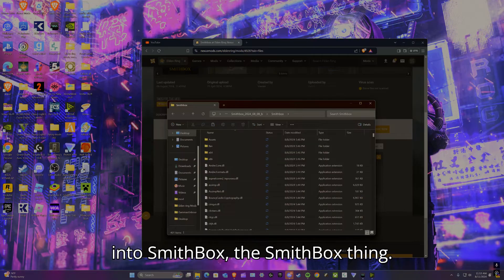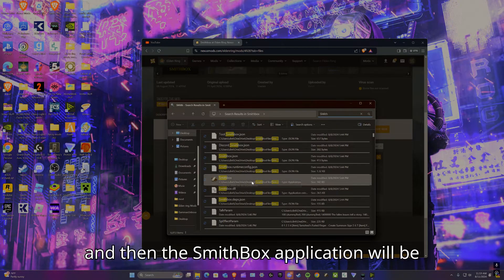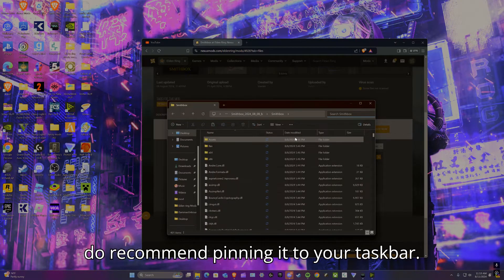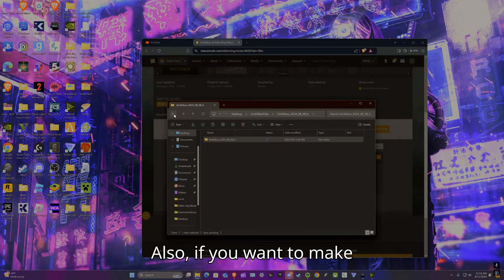Once that's done, you'll click Download, get the Smithbox file, extract it, and you'll get the folder. Go into Smithbox, type in 'smith,' and the Smithbox application will be right there. Double-click on it and it should open Smithbox. I recommend pinning it to your taskbar or creating a shortcut for easy access.